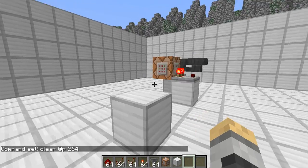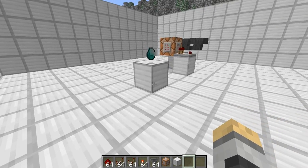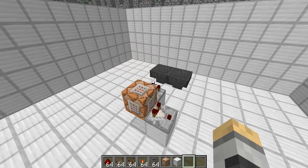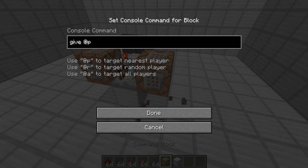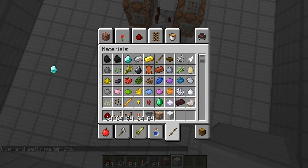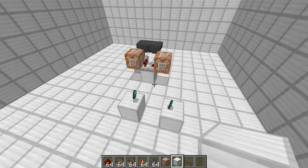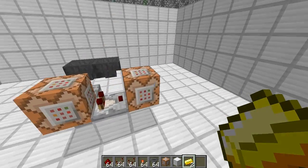As soon as I pick up a diamond, it will output a redstone signal back there. This signal can be used for pretty much anything. You could of course do this and give something else to the player — for example gold ingots, I think it's item ID 266. As you can see, we get a gold ingot as soon as we pick up the diamond. Pretty straightforward.